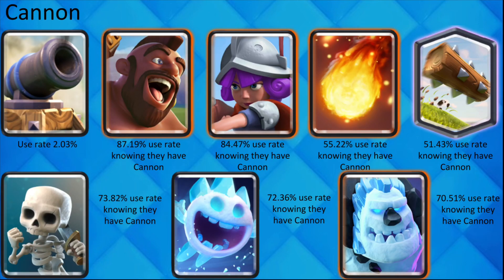Just like Royal Ghost, Cannon is a very niche card and is almost only used in one deck. Cannon, in particular, is only used in 2.6 Hog pretty much exclusively. This is shown because Hog Rider and Musketeer both have above 80% use rates, so you can be almost positive that if they play a Cannon, they have Hog Rider and Musketeer.